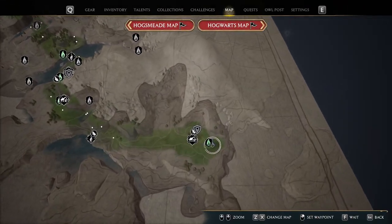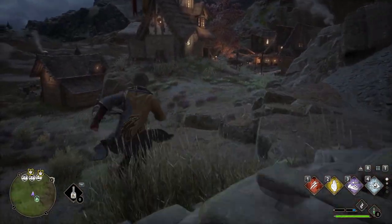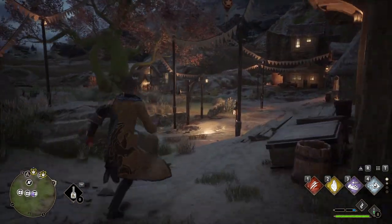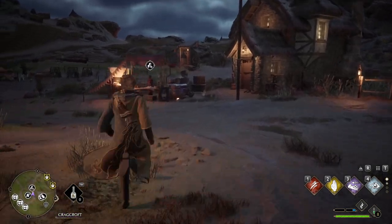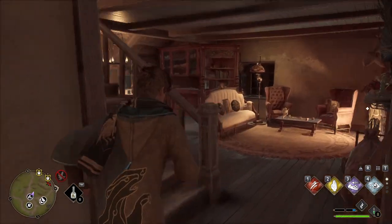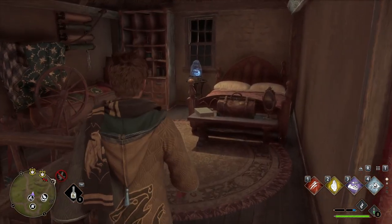The final demiguise statue is located near the bottom of the map in Cragcroft. Once you're there, head to the center where the giant tree is. Then go into the house to the right of the vendor. Head upstairs and the final statue will be on a table next to the bed.